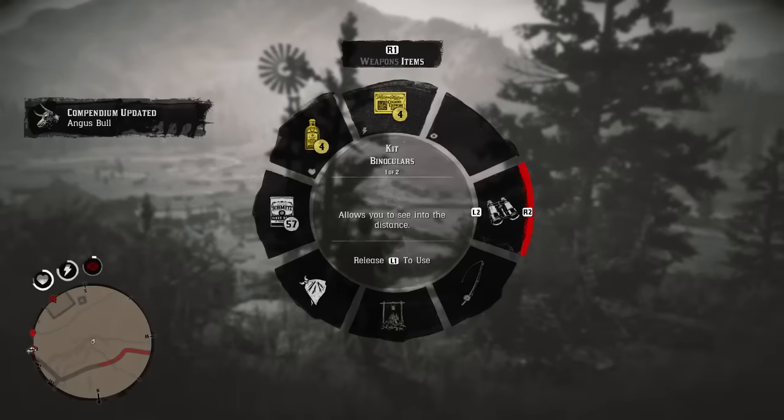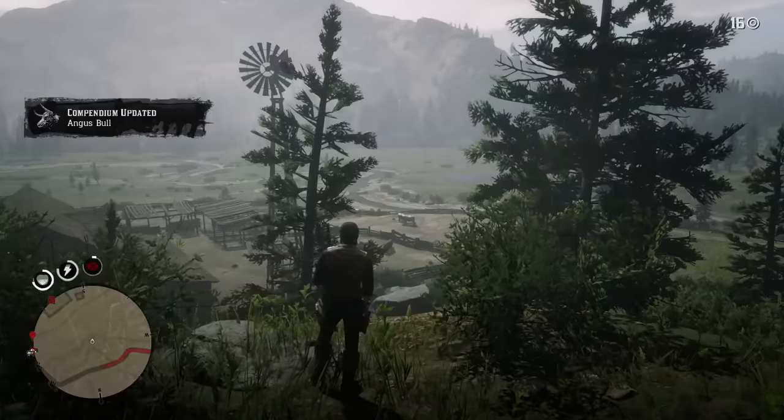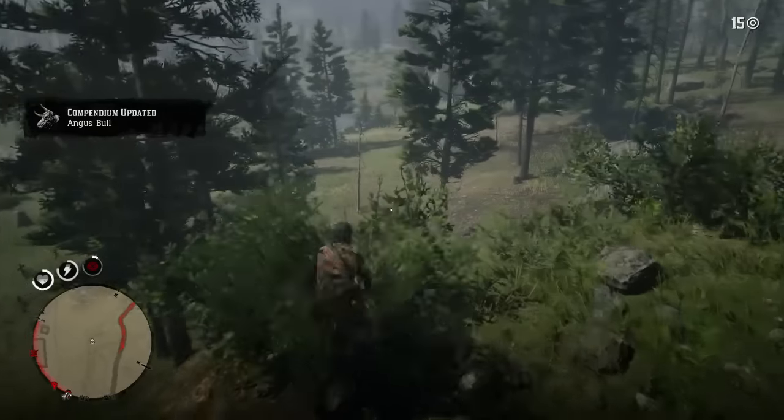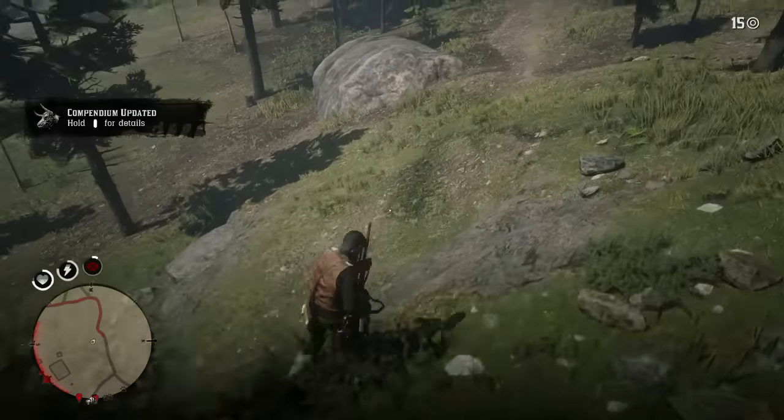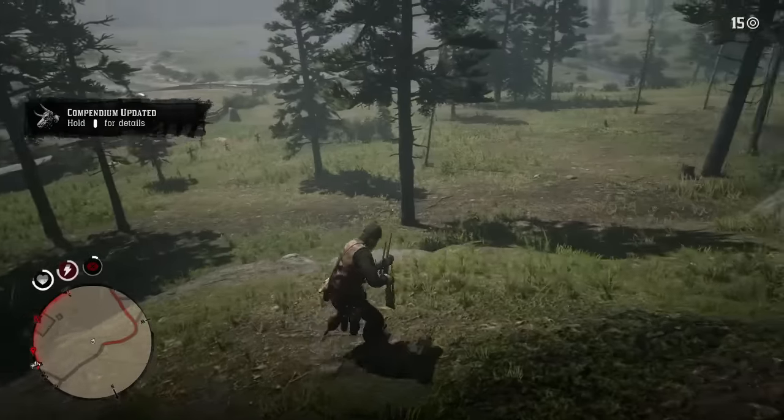These guys hate me though, so I'm going to go and kill this bull from here and then we're going to try and sneak in and get him. Might have to kill some people on our way in. A long-scoped rifle or any rifle will do to kill this bull. I think that's a good enough shot right there, so we'll take that. With that being said, it has alerted them, so we do got to get in there and skin him somehow. Let's make our move.